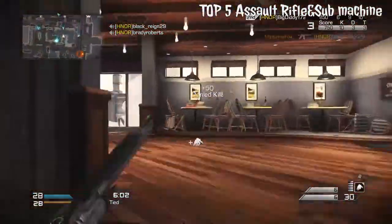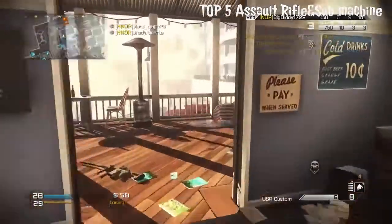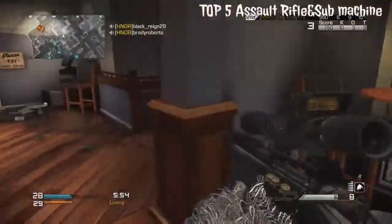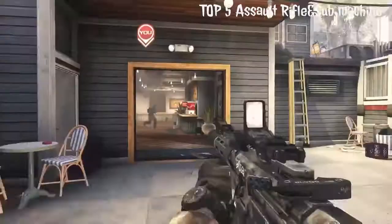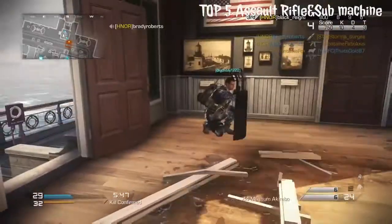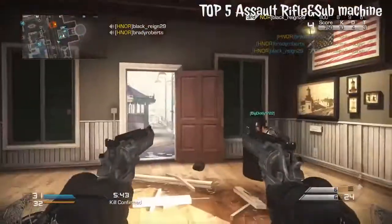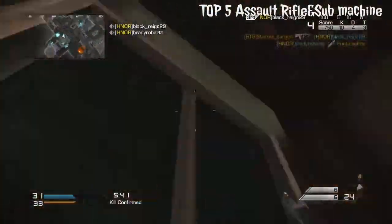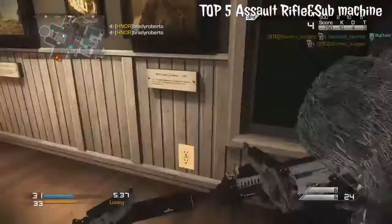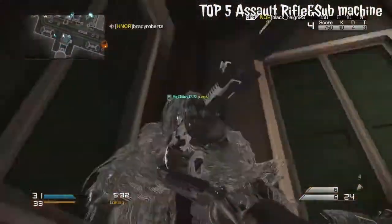Number five best submachine gun is the PDW-57 from Black Ops 2. It had absolutely no recoil and had a 50-round magazine — basically like a P90 but with no recoil. It was really one of the best weapons in Black Ops 2, hands down.